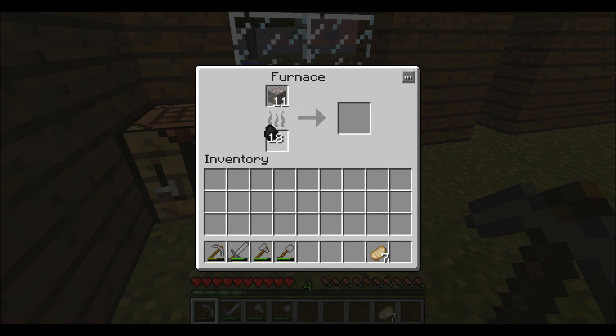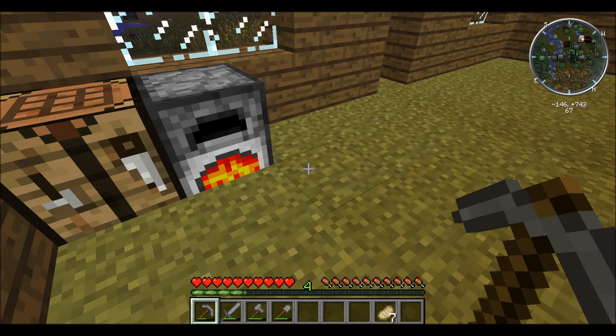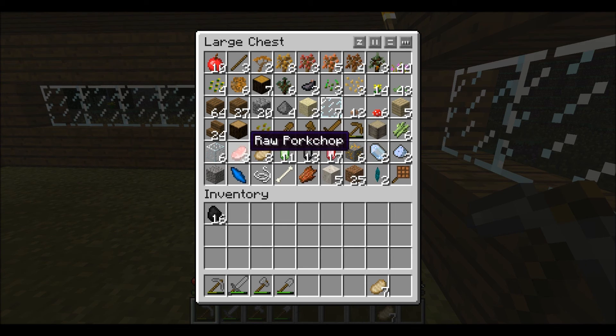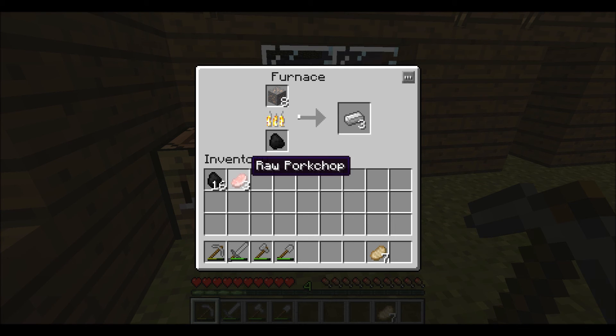I'm going to smelt this iron. I usually try and get things in sets of eight — eight, sixteen, twenty-four, thirty-two — because it saves waste on coal. One piece of coal does eight pieces of whatever you have, and if you have less than that you basically waste coal. I'll use it to cook the pork chops too, because this should be enough to do all this iron plus a few pork chops. I'll be back in a minute when all of this is smelted.